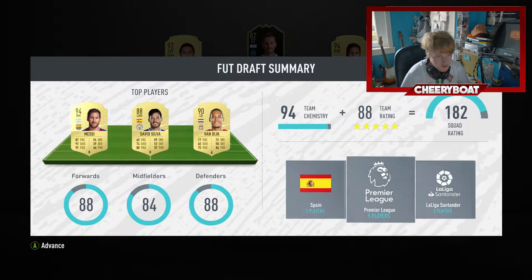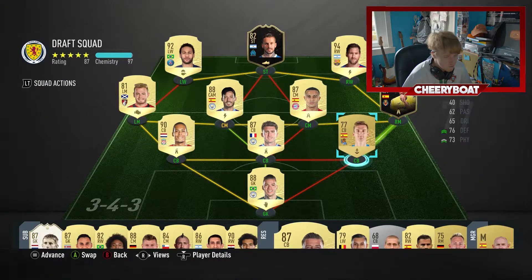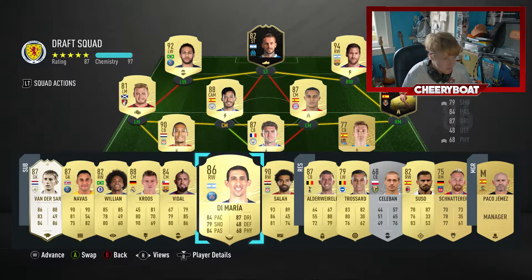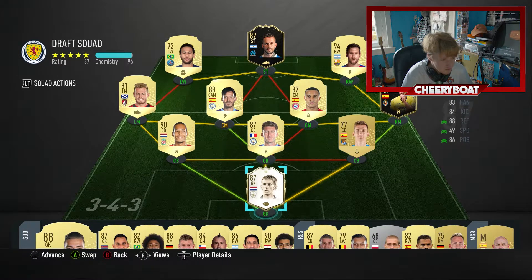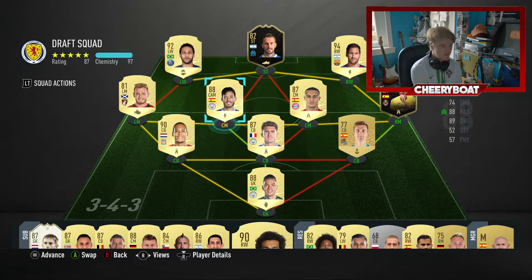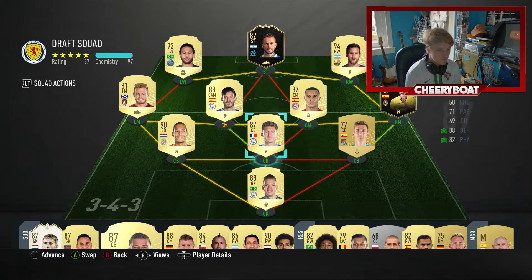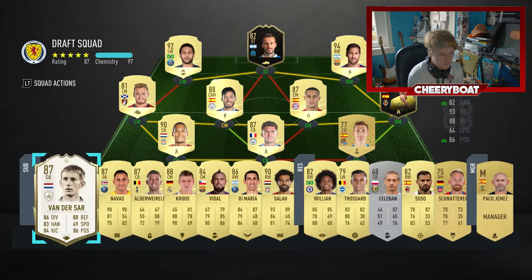We got a 182, but I think I can make one or two more changes. There we go - 97 chemistry, but obviously our rating goes down because we had to play that pretty terrible center back. And then if I put on Van de Sar it goes down further because Laporte needs that green link. Up to 184 - not the greatest first draft, but we got a lot of big players so I'm happy going ahead and playing this draft out to try and get some good packs.